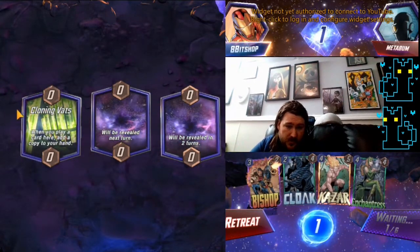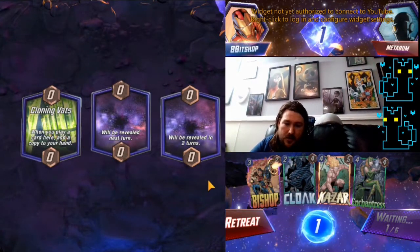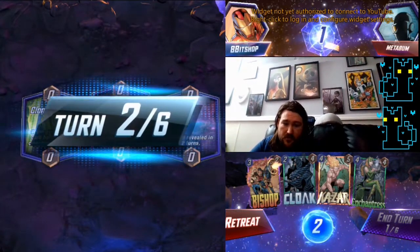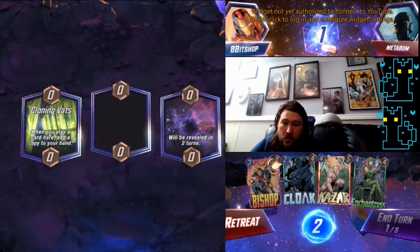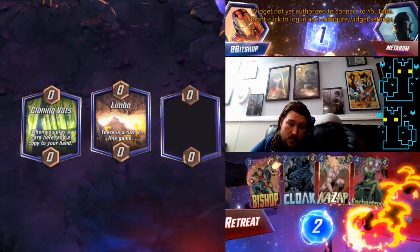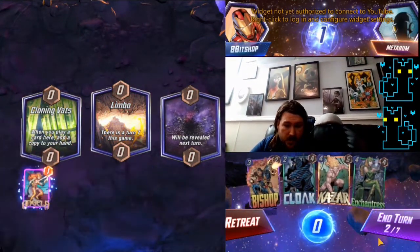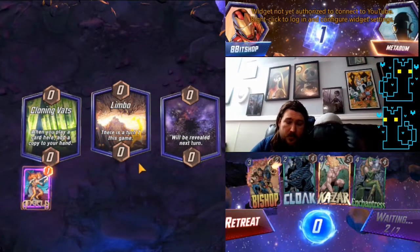Locations make a huge difference too. Cloning Vats is a big deal — if we're playing a bunch of stuff there, our Strong Guy probably isn't doing a ton. Let's go ahead and get ourselves an extra Angela though; that seems pretty good.